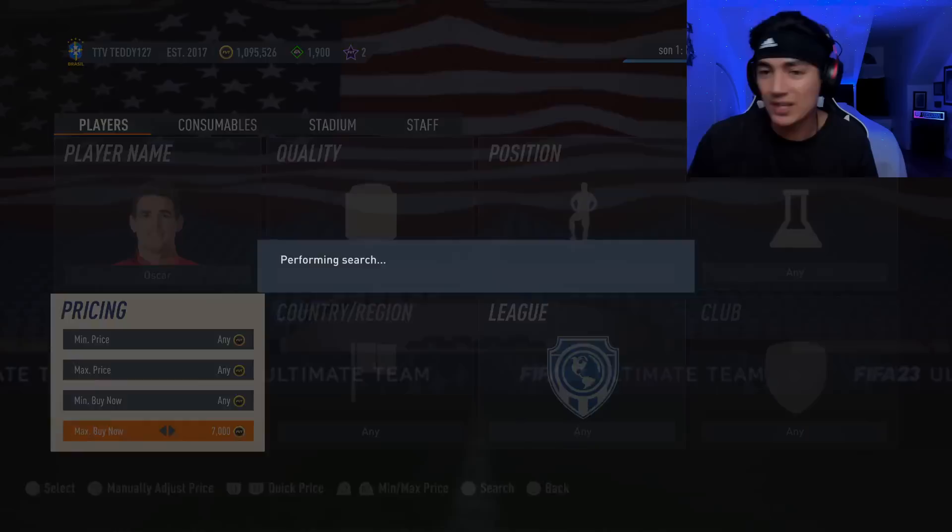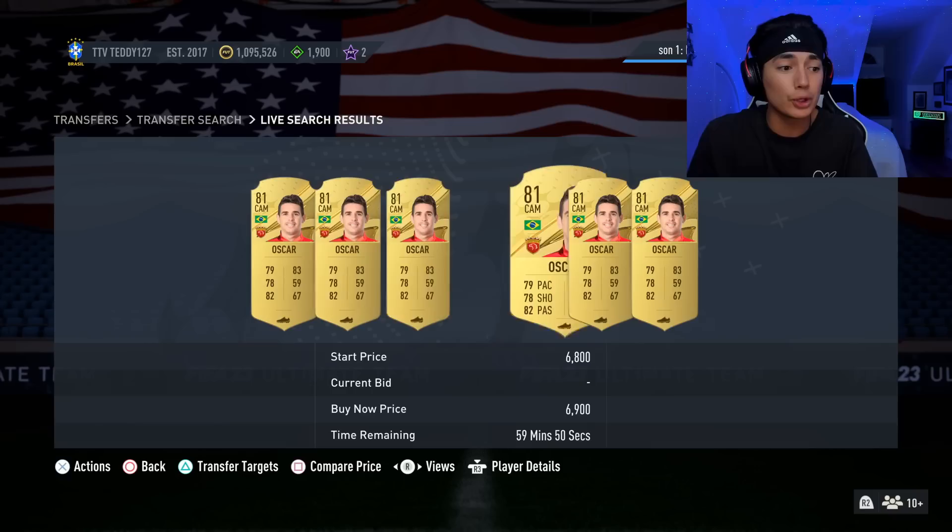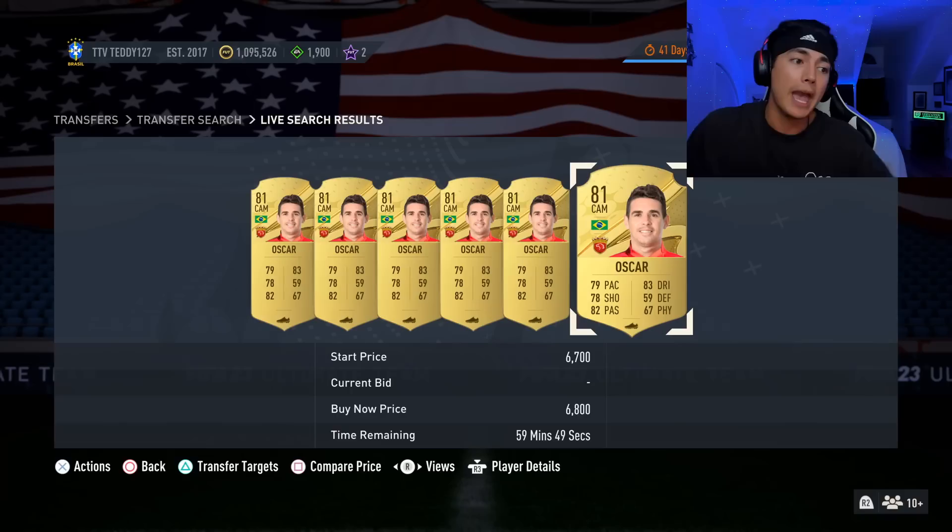Another thing — even if you don't necessarily know how to do this SBC solution trading, you can just trade with the cards in general. You don't even have to know anything about the SBCs. If you're good at sniping, at content time there's a ton of bids. You can get crazy deals on bids — you can get Oscar on bid for super cheap at content.